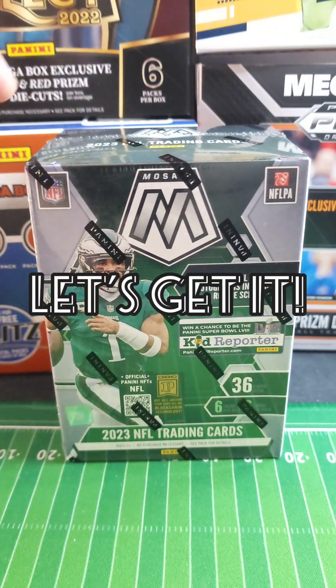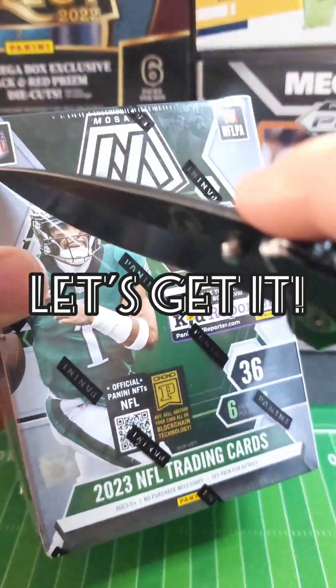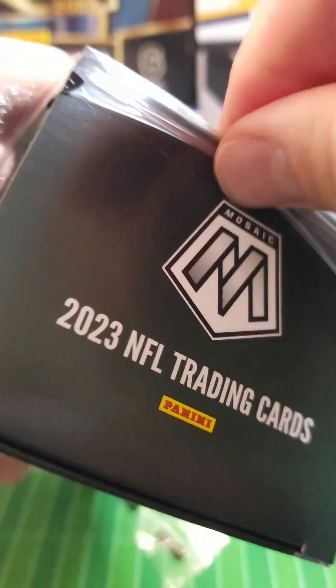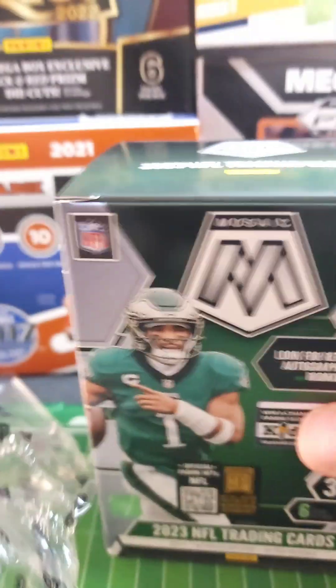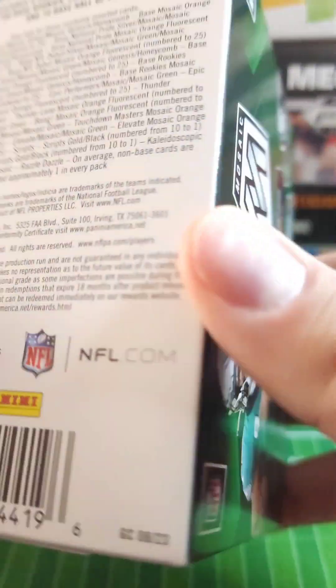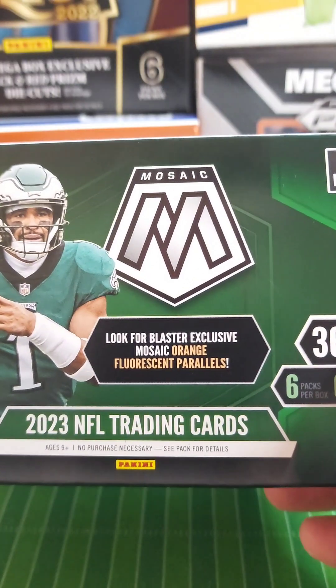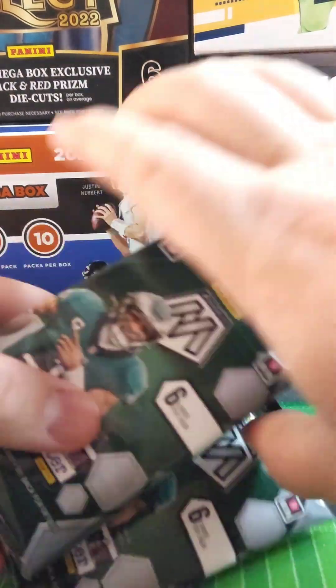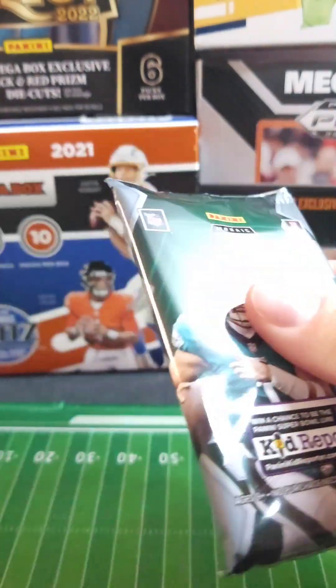All right everybody, it's time to get after it! Found this — the new 2023 blasters at the card shop, so of course we had to get at least one to see what it's all about. What do we got in here? Six packs, six cards per pack, total of 36 — some good math for you. Orange fluorescent parallels. Not sure what the case hits are with these, but we shall find out. There's our six packs, let's dive in.